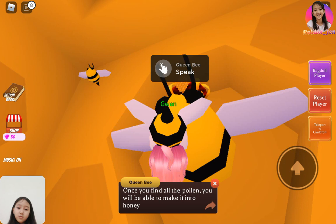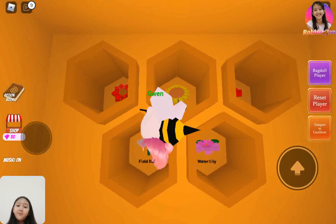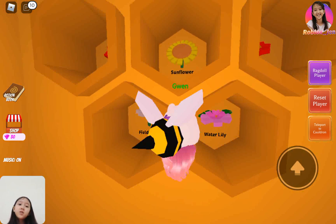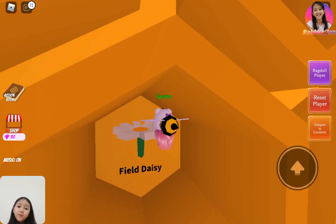Once you find all the pollen, you'll be able to make it into honey. There are actually a lot of flowers: there's a cactus flower, a sunflower, a lava flower — probably on top of the lava — and a water lily, which will be on the water.